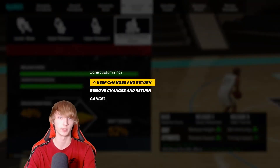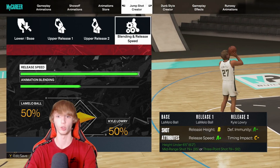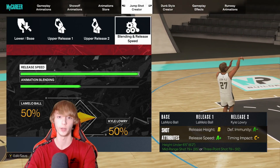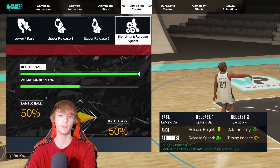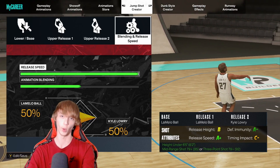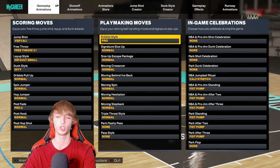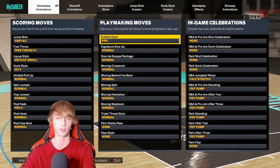There are a couple other jump shots I can show you guys. This one is pretty solid — LaMelo Ball base with LaMelo Ball release one and Kyle Lowry release two. It's four out of four speed, 50-50 LaMelo Ball and Lowry. Although again, this one is also for players under 6'5". You can find jump shots anywhere if you look them up on YouTube or TikTok.